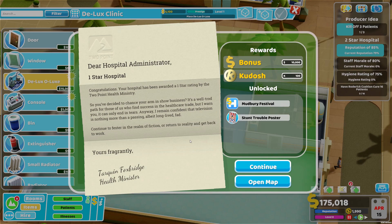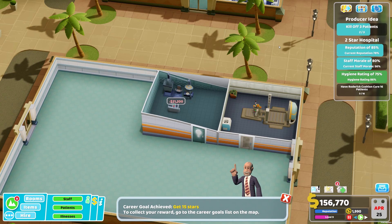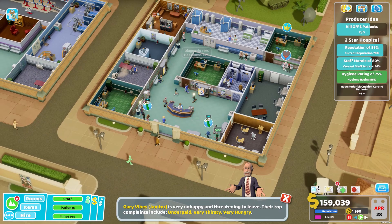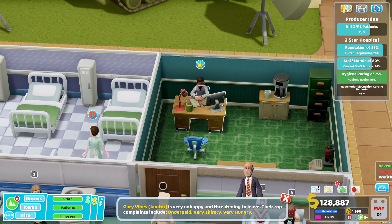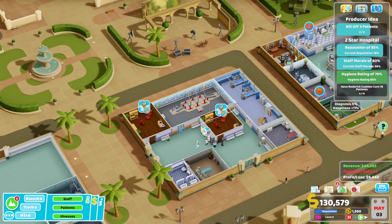I'm always really into getting everything finished 100% but we'll do that in the next episode. For the first episode I just wanted to give you guys a quick look at the new DLC. I think they added some nice little features like the reputation system and Mr. Horrible Guy Dr. Roderick Cushion who is just doing whatever he wants. It's not really game-changing but some nice little features - I'm really curious what the rest of the DLC will have. Make sure you hit the like button, subscribe to the channel, and I'll speak to you guys in the next one. Goodbye.